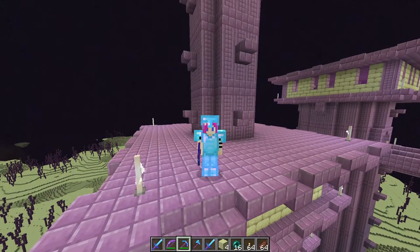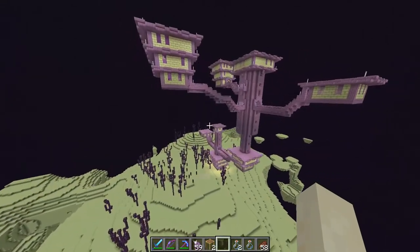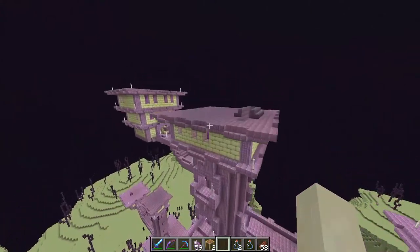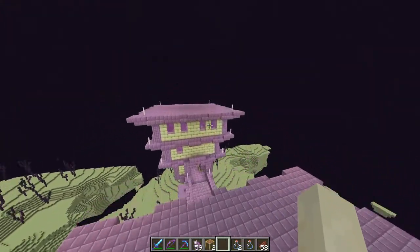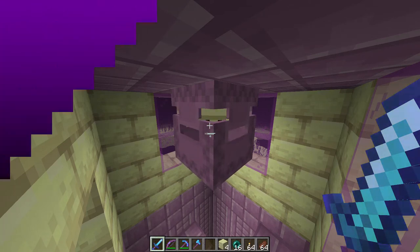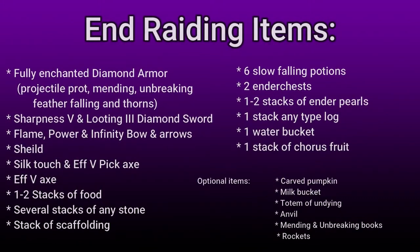Shulkers spawn in end cities upon generation. They are never prone to despawning and they never respawn naturally. A shulker's size is one by one block when closed, one by 1.2 blocks when peeking, and one by two blocks when they're open.